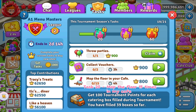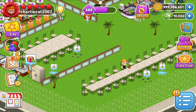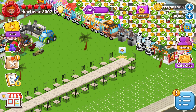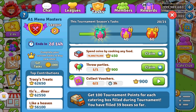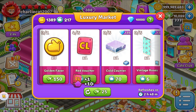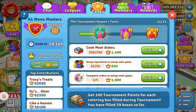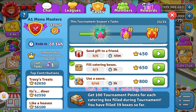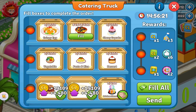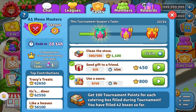Task 20: Mop the Floor 15 Times in My Cafe. Task 21: Collect the Vouchers. Task 22: Fill 3 Catering Boxes. Task 23: Send 6 Gifts to Friends.